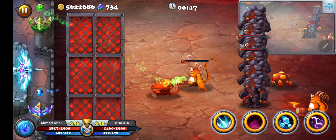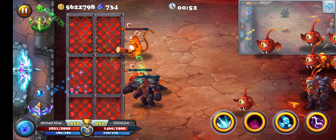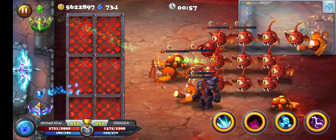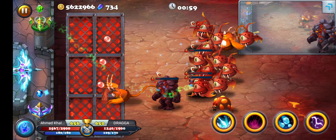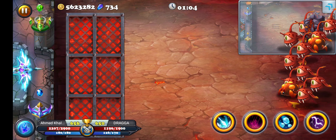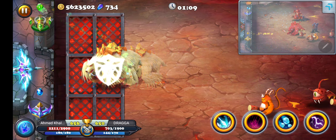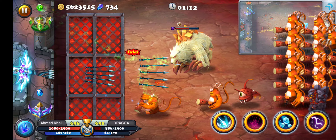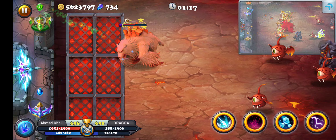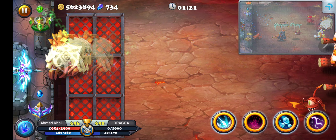Even if I have both of my bows at the same speed and the same strength, it still doesn't make any sense, because that's requiring me to upgrade two bows at the same time, which obviously is going to use more material and more coins. When I can just focus on one bow and make it stronger faster. So for all the people that keep alternating, please don't do it. That doesn't make any sense, and you're wasting time strengthening your bow — and there's no point doing it anyway.